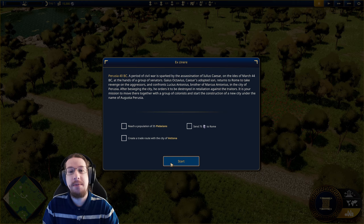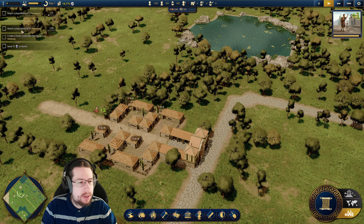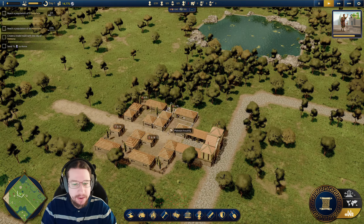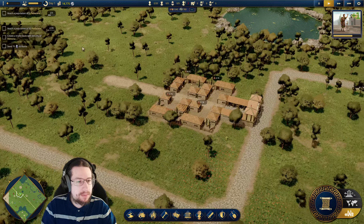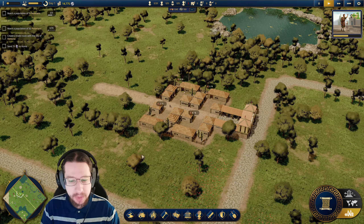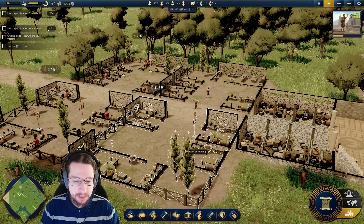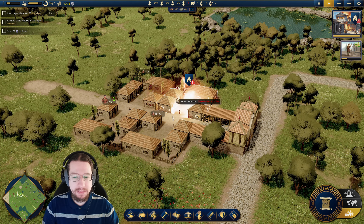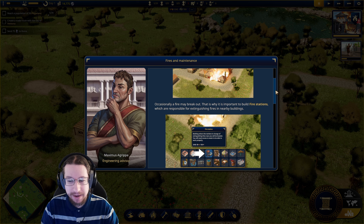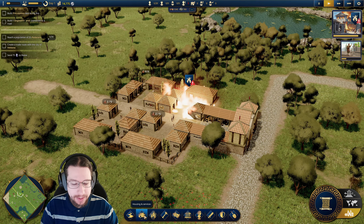Let's try to rebuild by getting 35 plebeians to live here. Good news — I now have four houses. Everyone's unemployed. But I'm following the tutorial, so I'll let the tutorial just do its thing. They're just all chilling, living. Their houses are about to... yep. I knew that was going to happen. Fire stations, by the way. Engineer post. Yeah, this really is just a Caesar game.